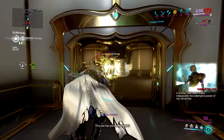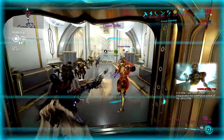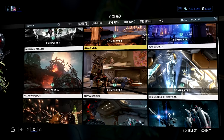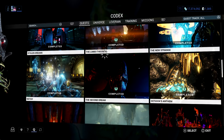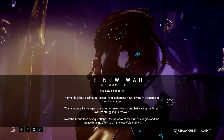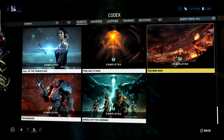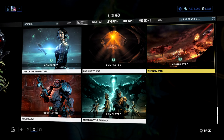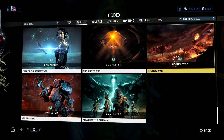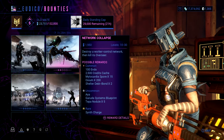Then we have his fourth ability — I like to call them ultimates — which is Fusion Strike, and this one armor strips the enemy. To get Caliban, you need to have completed The New War. So we go over here to our codex; if you check out the quest section you have The New War. Normally they'll have prerequisites — they'll say complete the junction on Pluto or complete another story quest — so make sure you complete those prerequisites, dive into The New War, and once you complete that mission you will get access to Caliban. I think they gift you his blueprint.